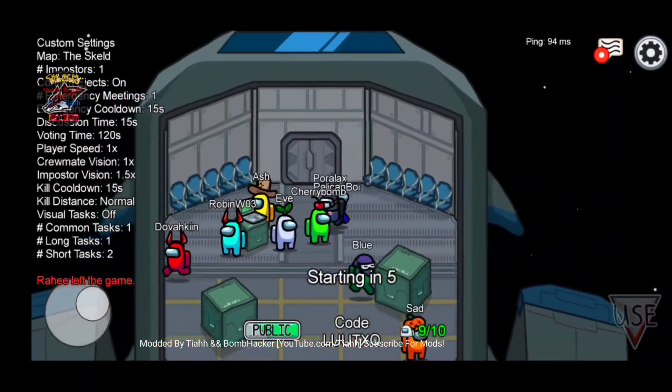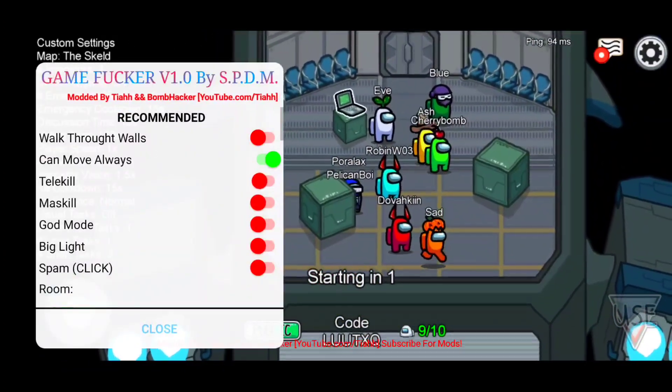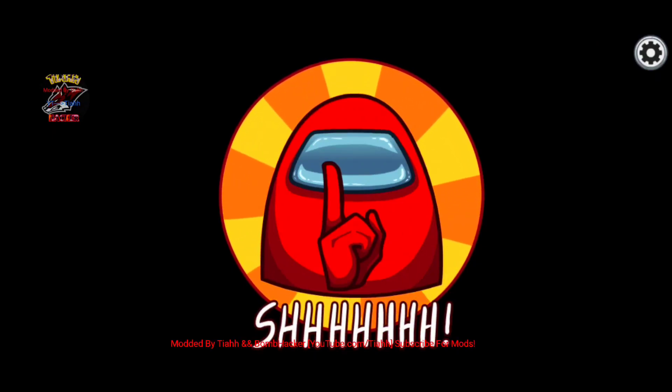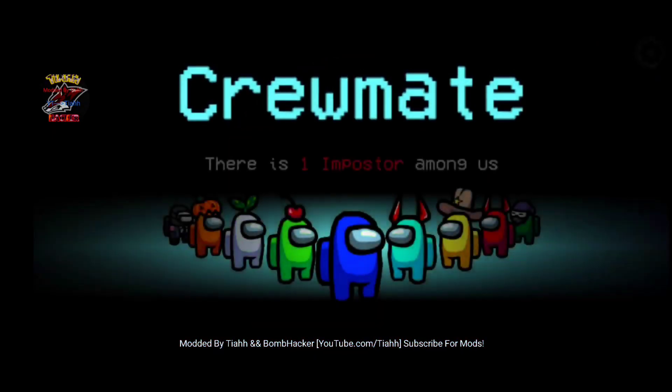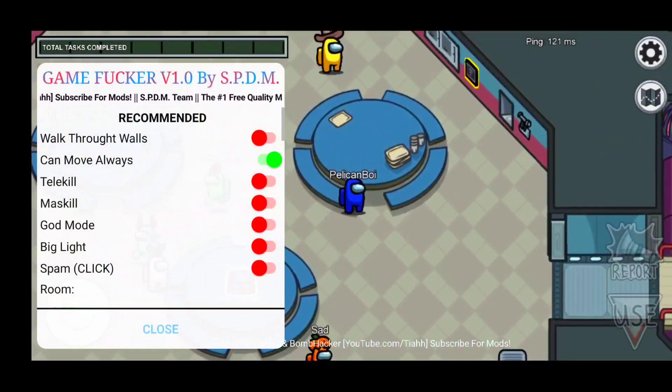Telekill basically lets you teleport to a random person, and if you're imposter you can do whatever you want. It's awesome - if we were imposter that would be great for this video. Maybe we'll get imposter at some point. Let's check out some more mods.